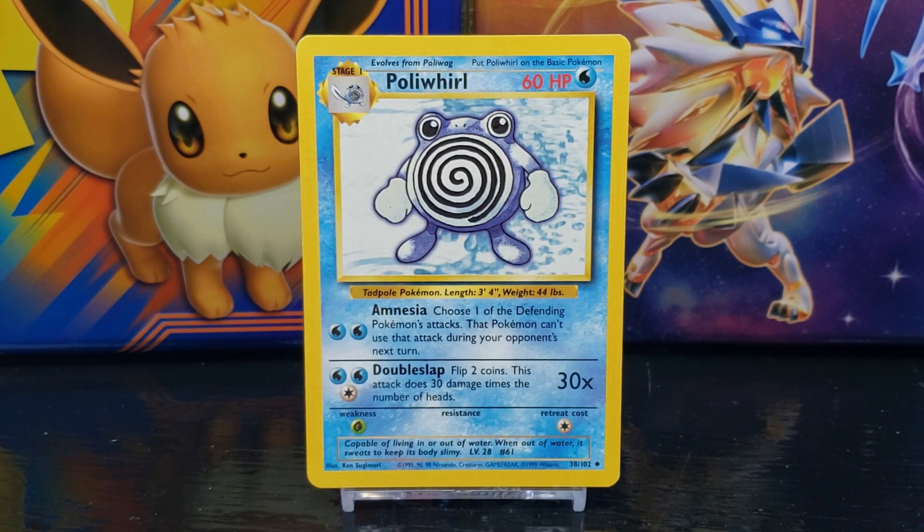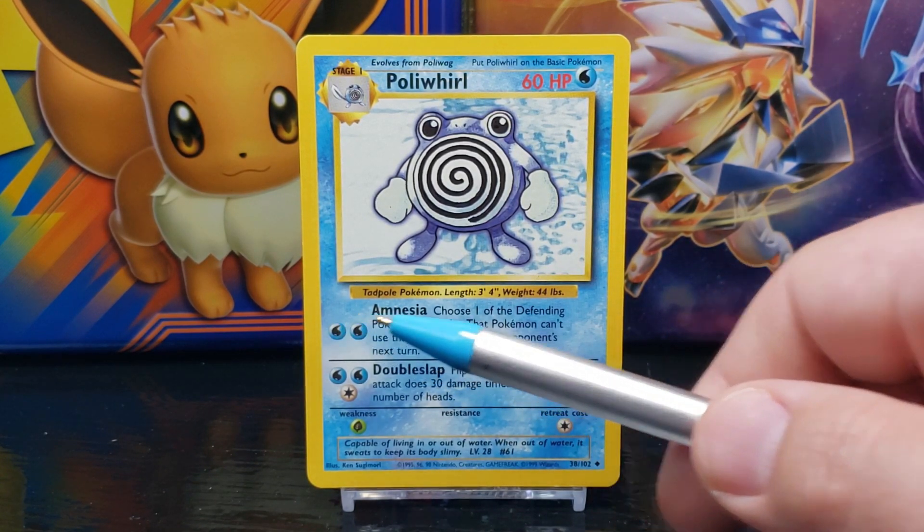Below the data you have the Pokémon's attack moves or abilities. Poliwhirl's first move is Amnesia, which states: choose one of the defending Pokémon's attacks — that Pokémon can't use that attack during your opponent's next turn. The requirement to use the attack is two Water energy.